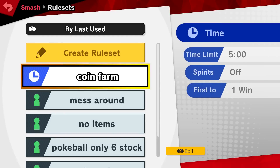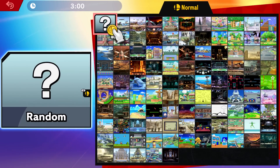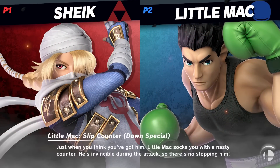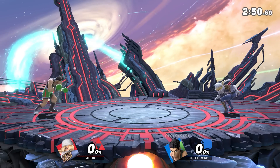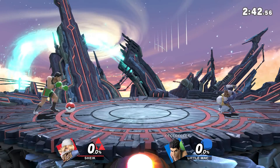Let's back up and do a different test — I'm going to shorten the match to three minutes. Same thing: go to a stage with no hazards, choose two characters, start the match, and do the same ducking method. I'd suggest always having player two SD rather than player one — I'm not sure if it matters, but I always have player two SD in case it has any negative impact on the coins you can get.